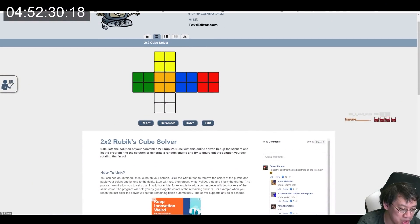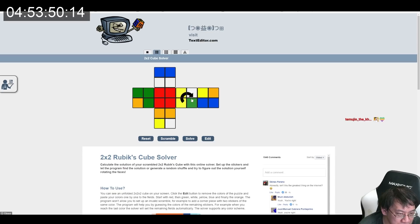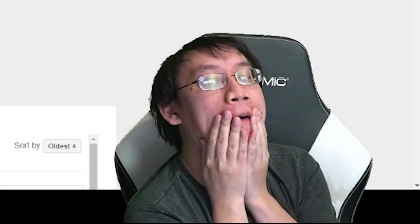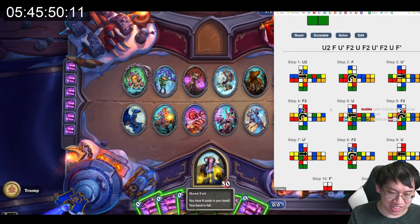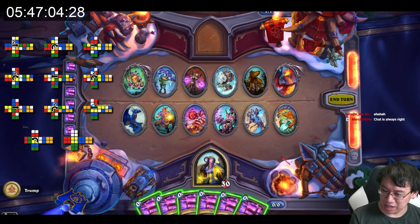Calculate the solution of your scrambled 2x2 Rubik's Cube with this online solver. Wait, this is exactly what was happening. So my main puzzle was how do I get the green thing over here? Oh my god, there's 10 steps! But in Hearthstone you'd have to do a lot more steps. Okay, this is promising. Show me the money! Apparently I have no idea how — I took a wrong step somewhere. Here we go — the grand solve!